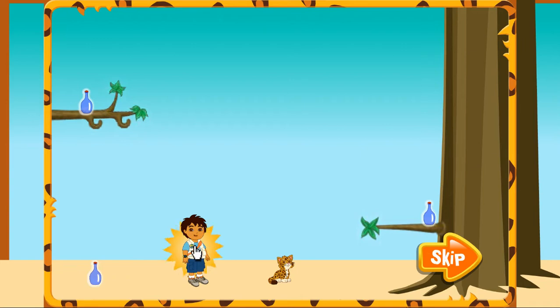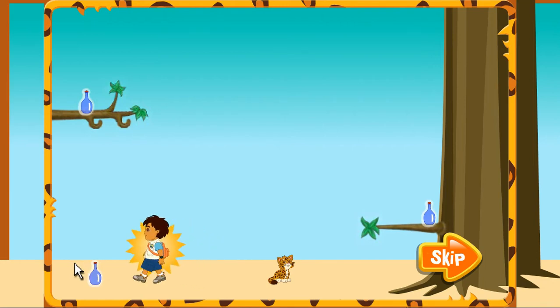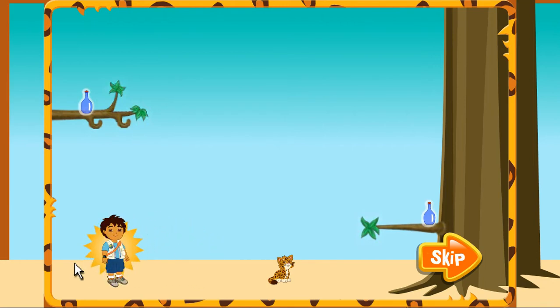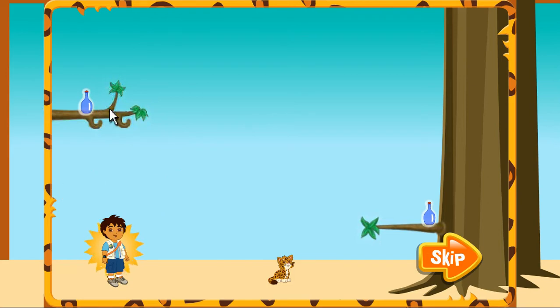Sometimes you can play as me! When you click on me, you can use my tools to help get the bottles! When you click on me, you can move me around to different places! I have these really cool tools! On each level, I can use three tools! Sometimes it's a ladder, a rope, and a pair of scissors, like here! But sometimes it's something else! You can click on one of the tools to use it! Then just click on the place where you want to use the tool!